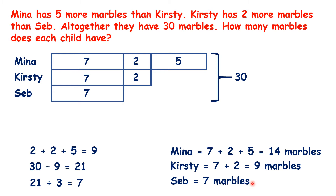So to check: Mina has 5 more than Kirstie, and 14 is 5 more than 9. Kirstie has 2 more than Seb, and 9 is 2 more than 7. Altogether they have 30 marbles, and 14 plus 9 plus 7 is 30.